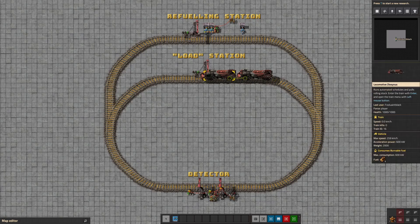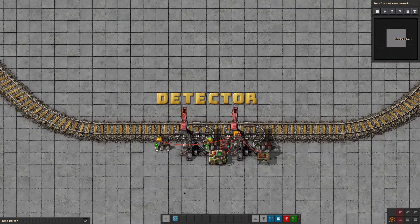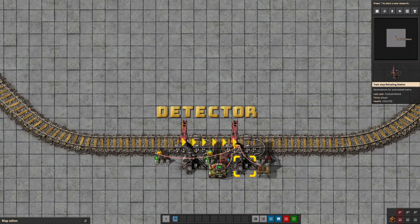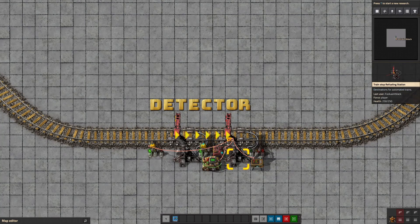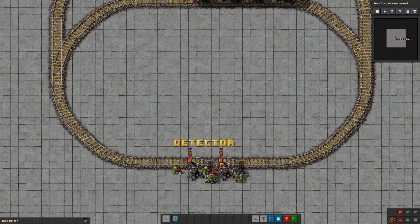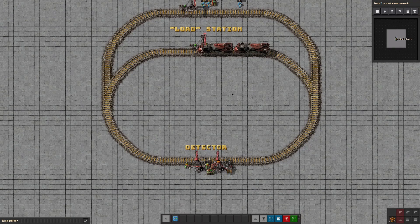This detector station needs to identify that the train is in the station and activate the dummy. That will prevent trains from accidentally pathing to the dummy and causing problems. It needs to time how long it takes the train to leave this station and cross the threshold of this signal. If that time is too long, I need the dummy station to disable and force the train to repath up here to the refueling station. However, if the train does not take too long, I need the train to stop here, satisfy the refueling station requirement, and then proceed to the loading station. I'm not using a lot of components to make this system work. It's very basic, but there are a couple of tricks to it and it's doing quite a few things.